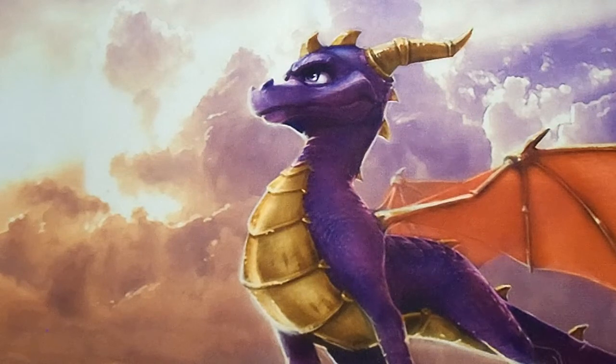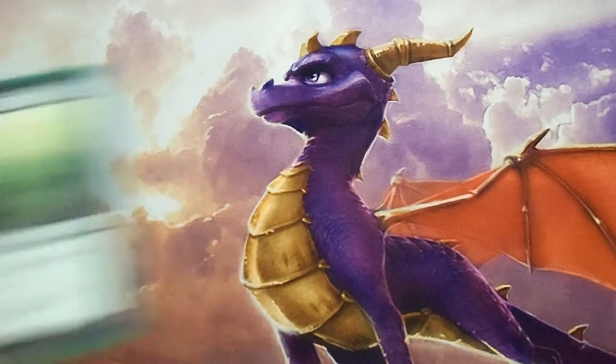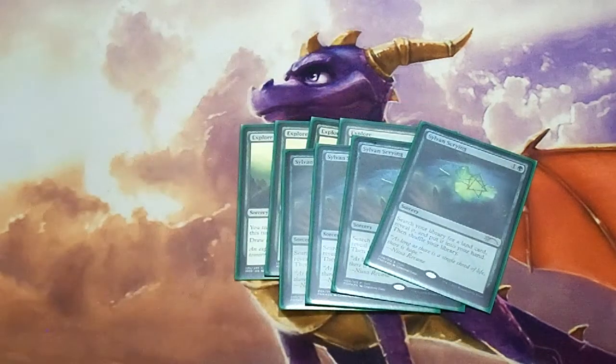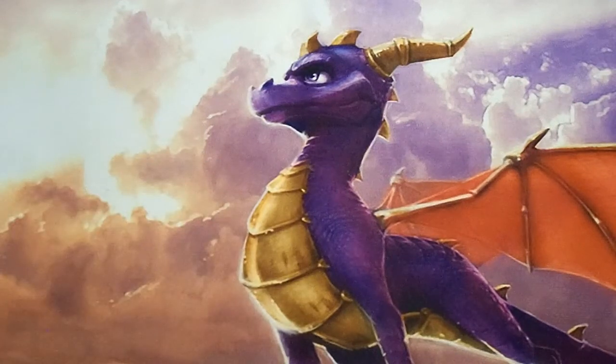For sorceries, we're playing four copies of Explore — it lets me get an additional land drop and draw a card, which is very useful. We're also playing four copies of Sylvan Scrying, which lets me search for any land from my deck to hand. I'm playing a special non-basic land, so this lets me tutor for that, but worst case I can always search for a mountain or a forest if I need one.